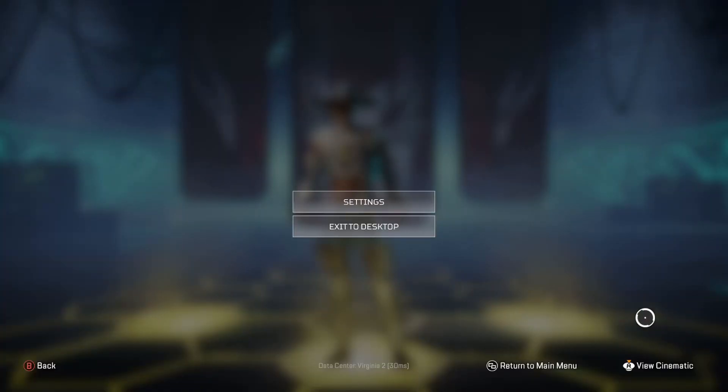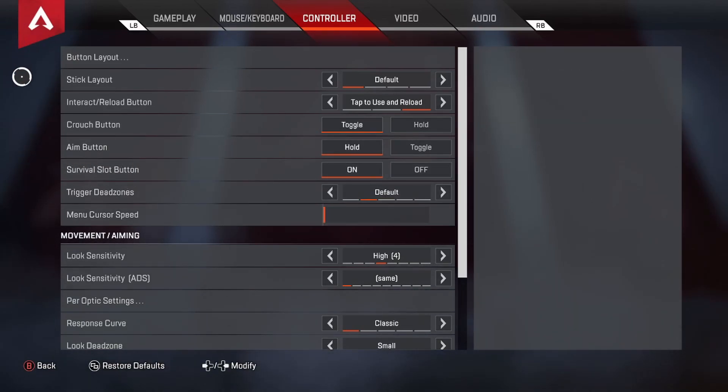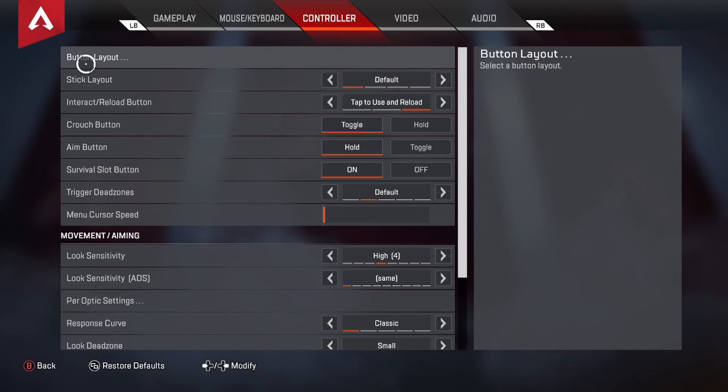We're going to go into Settings and head to Controller Settings, which we're already at. One thing I want to say right away: if there are any settings I've considered changing or am still considering, I'll let you know. But everything you're seeing on screen is what I've used up to this point — in ranked, casual, arenas, and throughout the entire game. The button layout and stick layout are both exactly the same — default.